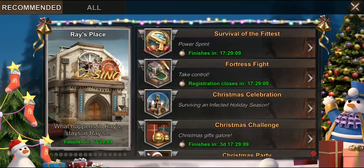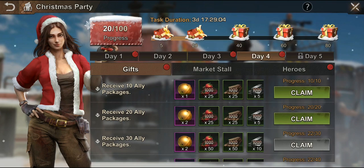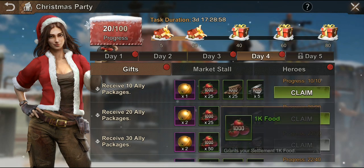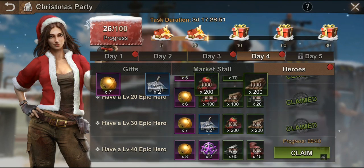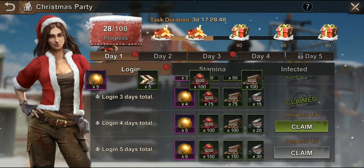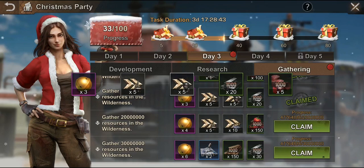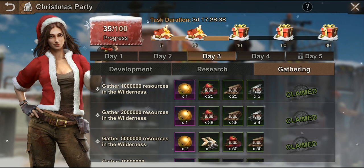For the Christmas party, at about 60 points you get the Christmas tree decoration, which looks pretty cool. You can claim a few things here - you also get bells in this party as well. I've got a lot of this done, though I haven't completed all of it yet. I want to do it up to the Christmas tree; I've got a few days left.